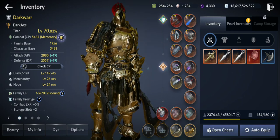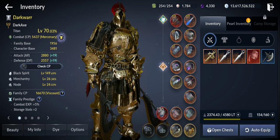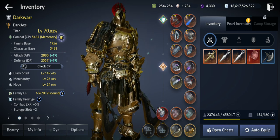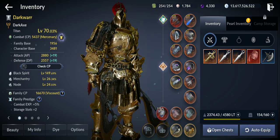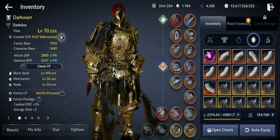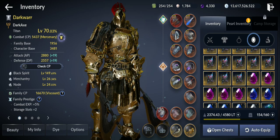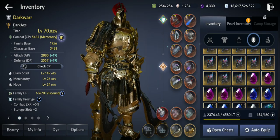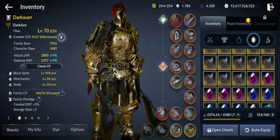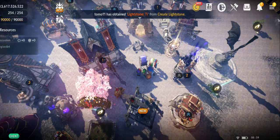Hello guys, welcome back to a new Black Desert Mobile video. In this video I'm gonna try to increase my CP, get it as close as I can to 6000 CP. For that I'm gonna do lots of things: craft full gen gear for the gear that's not already abyssal, enchant it, level up the black spirit, add all the jewels, awaken the gear further — hopefully get to maybe 4, maybe 5, though I might fail. Let's get started.